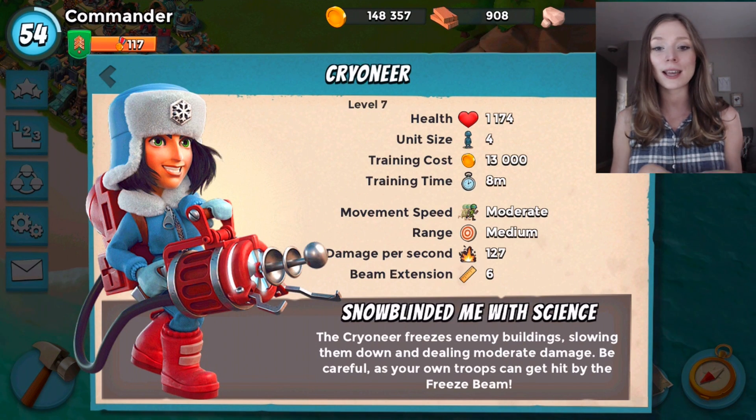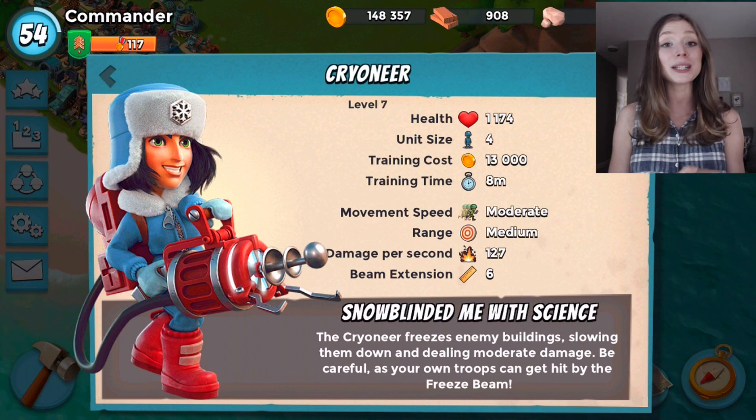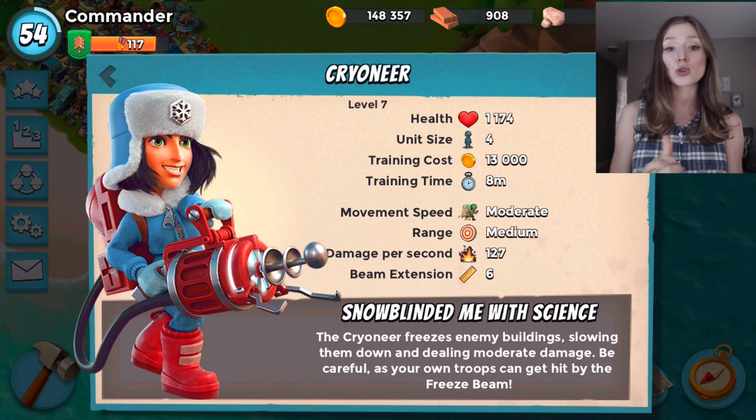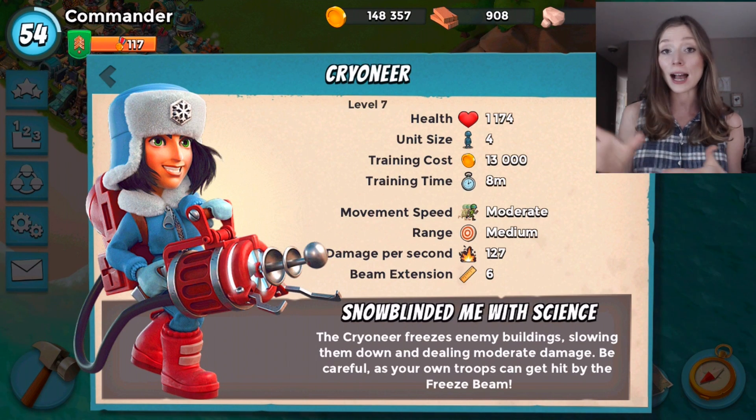So Cryoneer, as you can see, has been blinded by the snow and now she's all about the signs. She actually has a pretty decent splash damage, about 127 per second, and the area damage beam extension is six tiles.